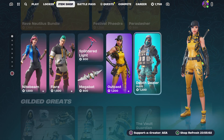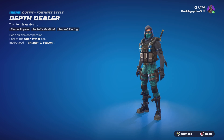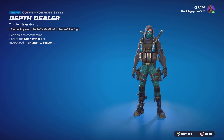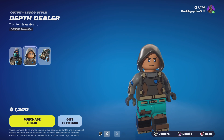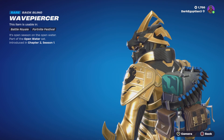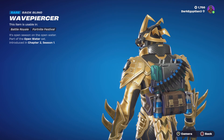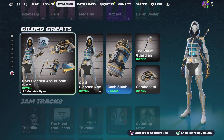Moving on to the Depth Dealer skin — 'deep six competition,' looking absolutely badass. Big fan of pouches — this guy's got grenades, extra rounds. This guy was too old for battle. Moving on to the Depth Dealer Lego style — it is what it is, pretty cool. Moving on to the back bling, the Wave Piercer — 'it's open season on the open water.' This guy is literally tooled up — really really cool, loving the extra pouches, pockets, grenades, and ammo belt.